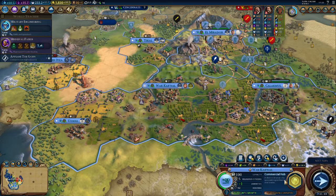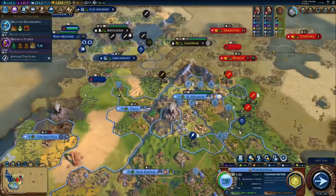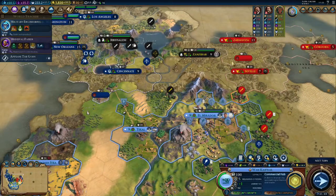Hello and welcome back to Let's Play Civilization 6 New Frontier Pass as Lady Six Sky. We are currently on a continents map and we are at war with Spain, who we are sharing a continent with, as well as America — although we're not at war with them, they really just don't like us. They've denounced us.